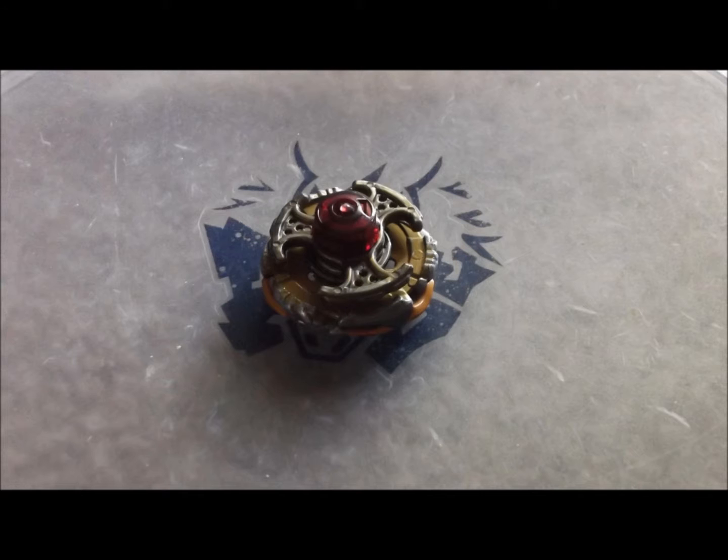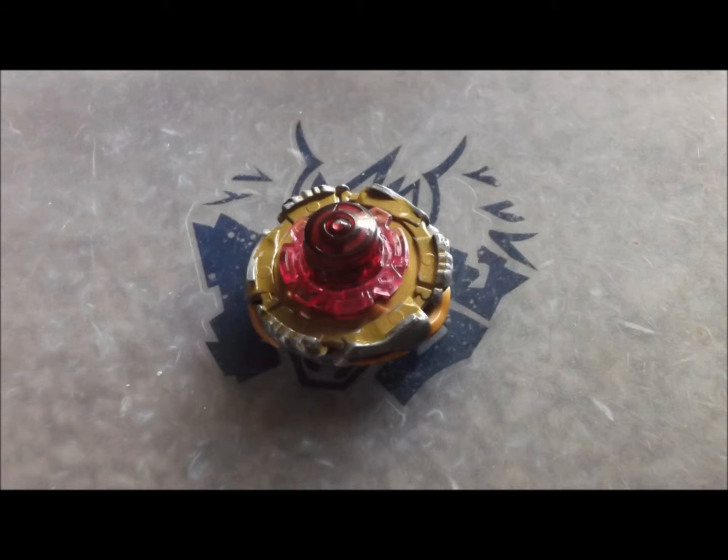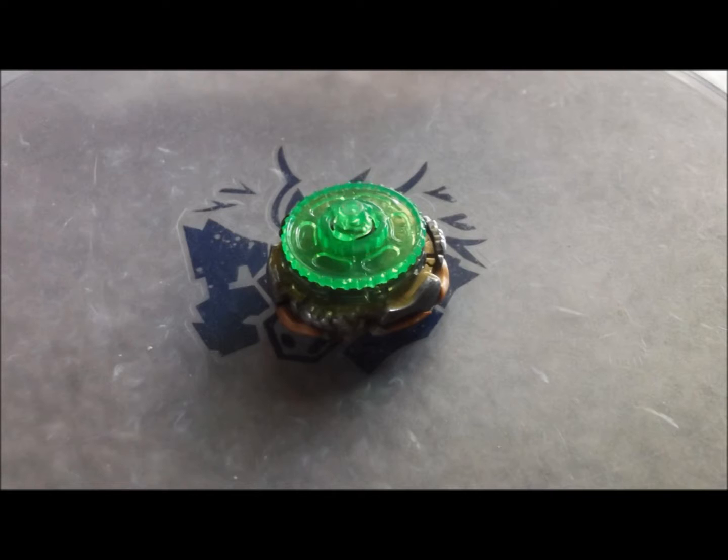A lot of the setups in limited are very similar to those in standard but use Meteo L-Drago instead of Dragoon, since synchroms are banned in limited. ED145EWD and TR145EWD are a lot like SA-165EWD since they combine precession and LAD. CH120EWD is generally the best against shorter combos but it can adjust to beat taller ones too. F230GCF is the same as it was in standard, while S130GCF is more similar to BD145GF in performance.